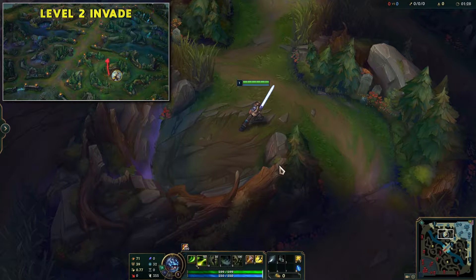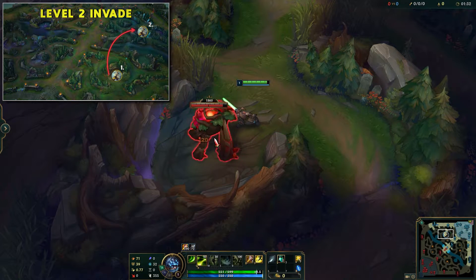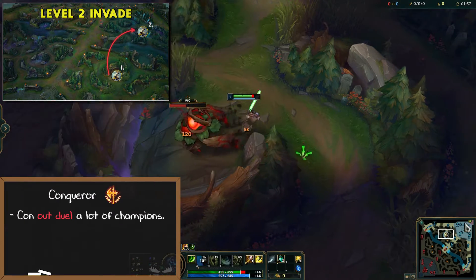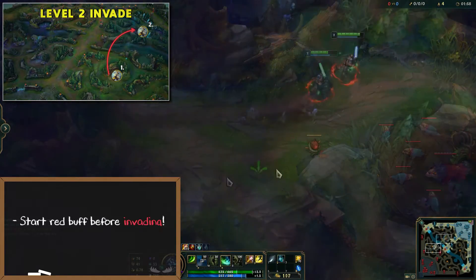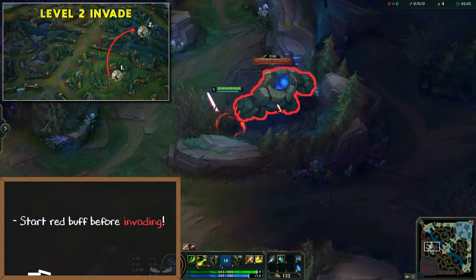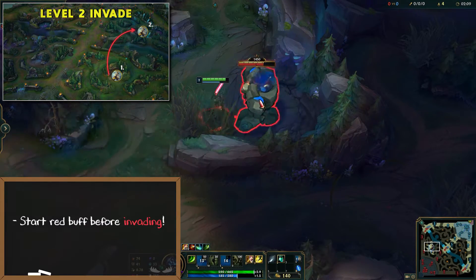The level 2 invade path might be very unexpected for most people, but Master Yi's level 2 is surprisingly strong. If you're running Conqueror, Master Yi can out-duel a lot of champions. Be very careful when doing this path though, since you have no escape tools in your kit. You will always want to start red buff before invading since the auto attack slow lets you stick on targets. You can catch a lot of players off guard by showing up in melee range to them with red buff while they're clearing their camps.